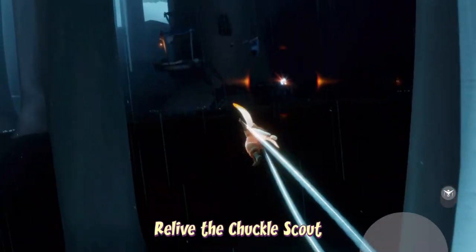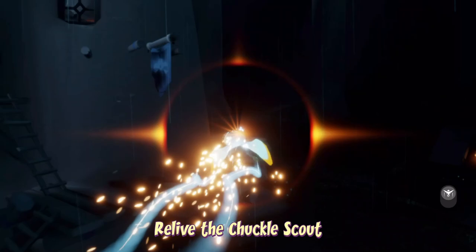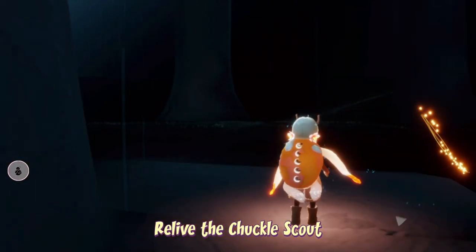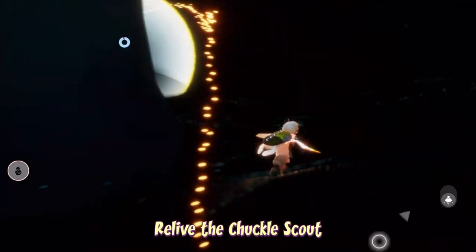Today's spirit to relive is the Chuckle Scout and we can find them towards the right-hand side of the broken bridge area. The only real danger here is the rain, which of course you can turn off by finishing the final part of the broken bridge. That will stop the rain in this entire area and you should be fine.